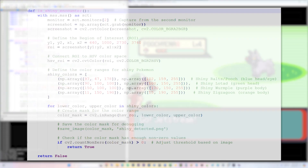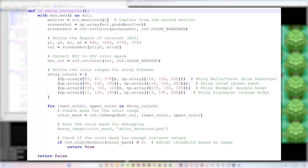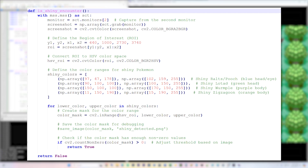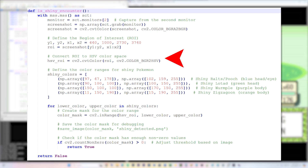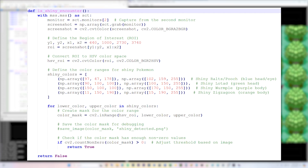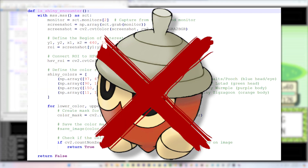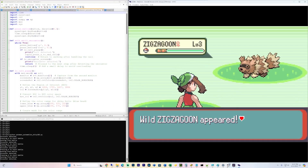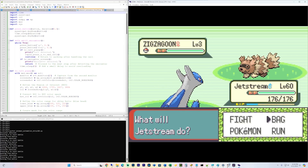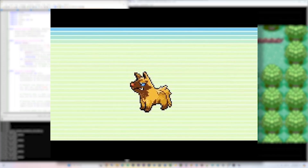This was trickier than I originally anticipated. The script basically takes screenshots and processes them to detect the blue color of shiny Ralts' head. I had to define a region of interest, then converted to the HSV color space to accurately detect the specific shade of blue. This version of the script also detects other shiny Pokémon on Route 102, except Shedinja, since it's incredibly rare. I set a threshold to avoid false positives, like shiny Poochyena's eye, which also triggered the detection since it has a tiny speck of blue.